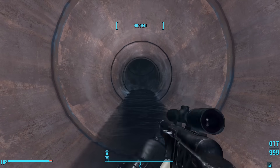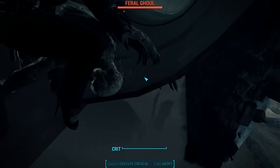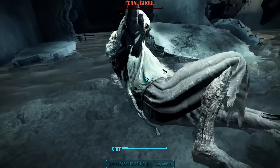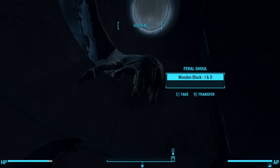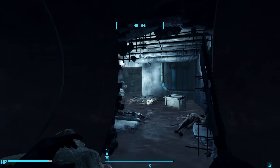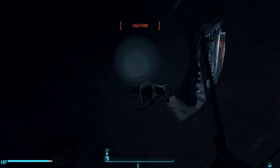Inside, we see a light bouncing off the water and casting strange shapes on the pipe. We find a ghoul. These ghouls were attacking something inside this room — a turret. The noise alerted some raiders. We can wait for one to show himself.